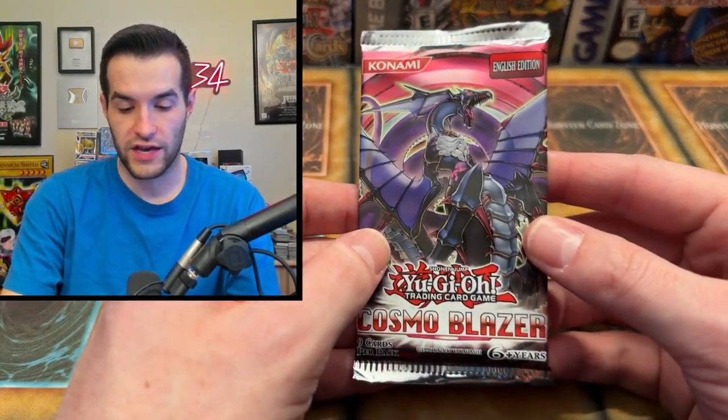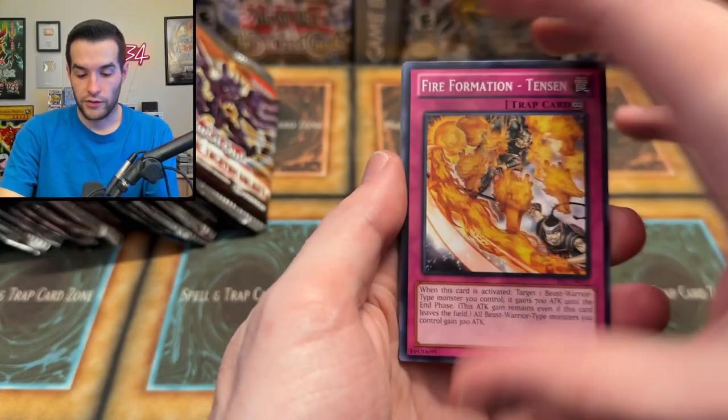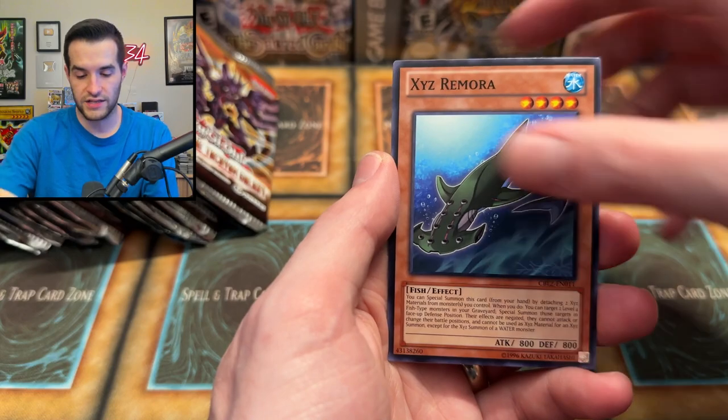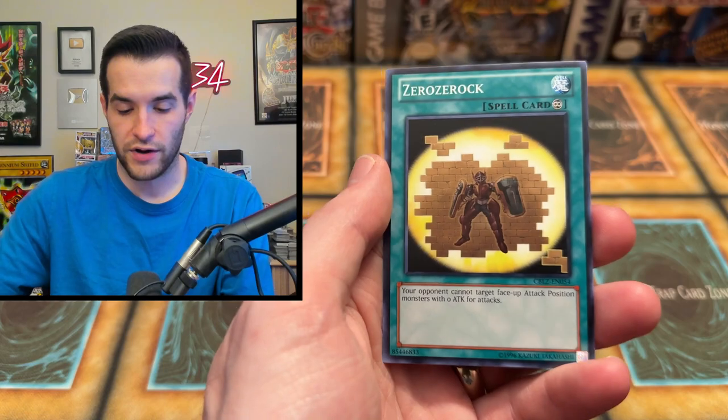Manticore was a pretty good card for Hazy Flames back in Duel Links. Sphinx was great too because he brings stuff back from the graveyard. We got Fire Formation Tensu, Shiryu, Sunbird, Abyss Scorn, Garbage Ogre, Mary Lise, Remora, and Heraldi Reborn. Zero Zero Rock — why does that remind me of Minecraft? Maybe the blocks. I don't even play Minecraft.